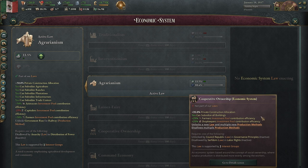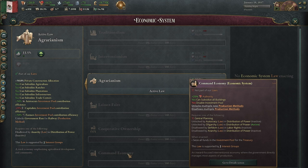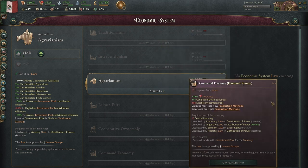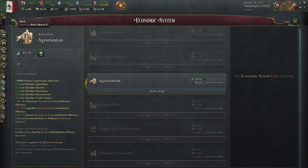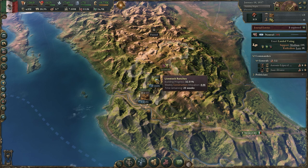Cooperative ownership is plus 35% private construction, so it's a little less than normal, but you can subsidize all buildings and you're getting investment pool from farmers and shopkeepers, which is pretty cool. Command economy is almost like how the game was originally, except there's no investment pool — you are 100% in control of the construction queue. However, central planning is a tier four tech, so getting there by that point you may already have so much construction it might not matter.